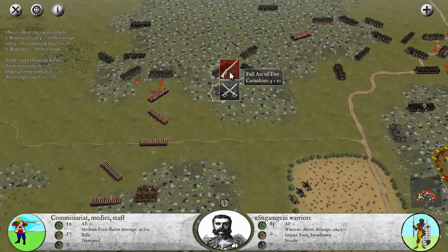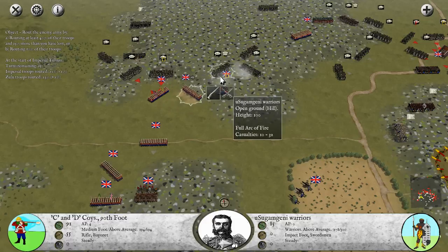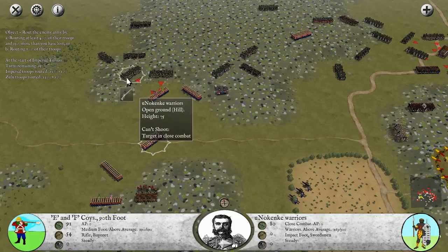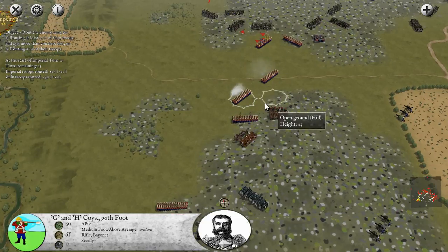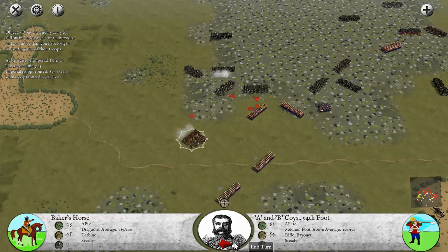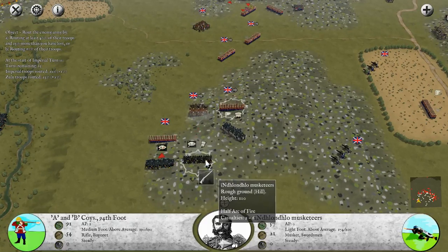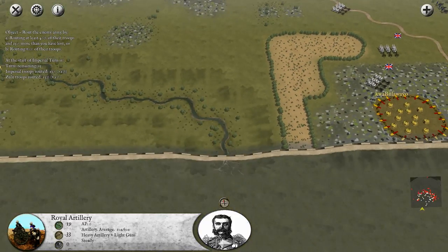We turn towards the enemies and open fire with the commissariat - you don't need the medical staff being taken out, but that's more or less what's probably going to happen. Getting really close to the Usagmini warriors - open fire, 25 down, we've disrupted them. If we can keep this much firepower up it could do pretty well. We're heading them off at the pass, bringing in Baker's Horse Company to open fire. Moving forward with A and B companies and also opening fire - those other ones are running, we don't have to worry about them.